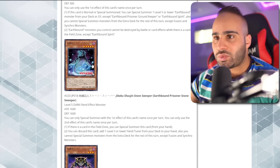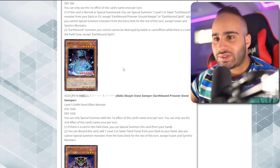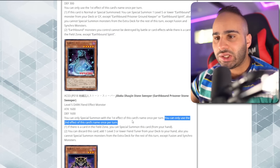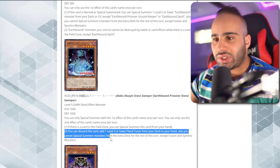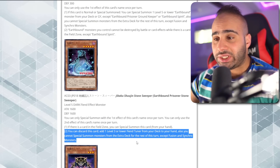Earthbound Prisoner Stone Sweeper — this looks like Chaku Chalua in a way. It's a Level 5 Dark Fiend with 1600 ATK. You can only special summon with the first effect of this card once per turn, so in other words it's an inherent summon. You can only use the second effect once per turn. If this card is in the field zone, you can special summon this card from your hand. You can also discard this card to add one Level 3 or lower Fiend Tuner from your deck to your hand.